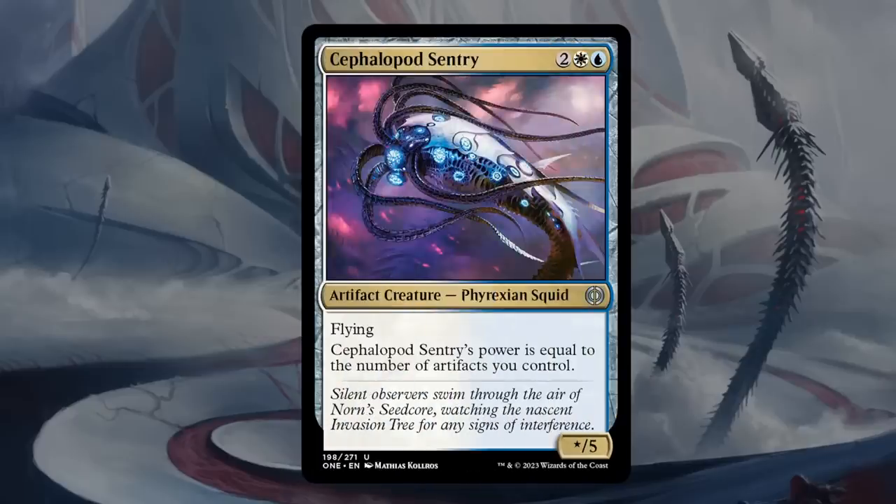Next is the Cephalopod Sentry, another blue-white gold card at uncommon. Four mana for 5 toughness on a flying creature whose power equals the number of artifacts you control. Itself being an artifact, it's at least a 1/5, and with two or three artifacts in play it can very quickly kill the opponent. Five toughness is pretty hard to kill, so this is an excellent uncommon and a great reason to go into the blue-white artifact archetype. We'll give this a B as well.